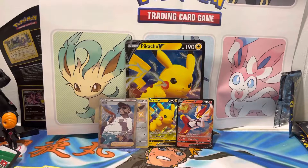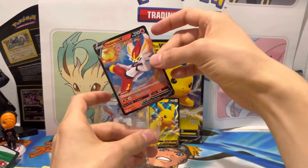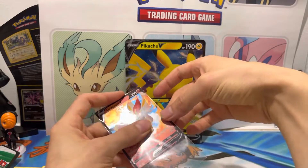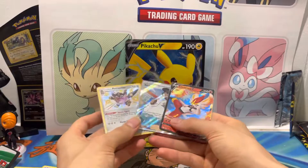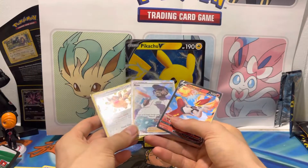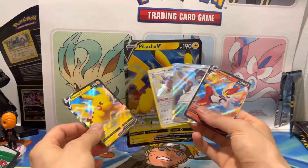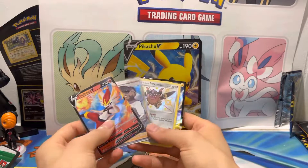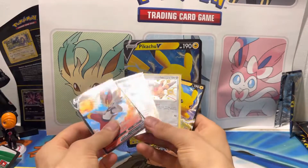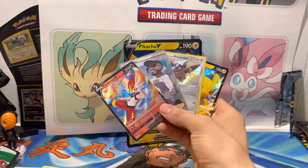Out of our hits, we got ourselves a Cinderace V — the Fire Starter from Sword and Shield. We got a Rose Full Art and a Galarian Perrserker Shiny. Pretty nice overall out of this Pikachu box. Leave a like if you enjoyed this opening, comment what else you'd like to see me open in the future on this channel, and subscribe for more. But as always, keep making those awesome pulls. Rocky out.